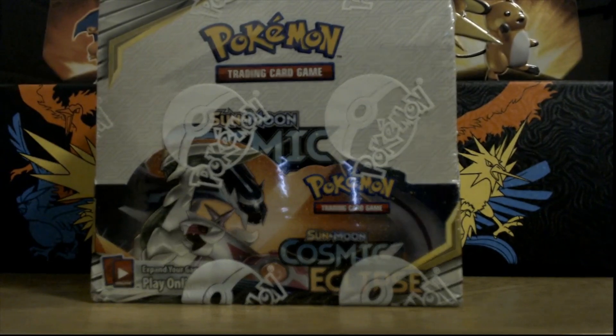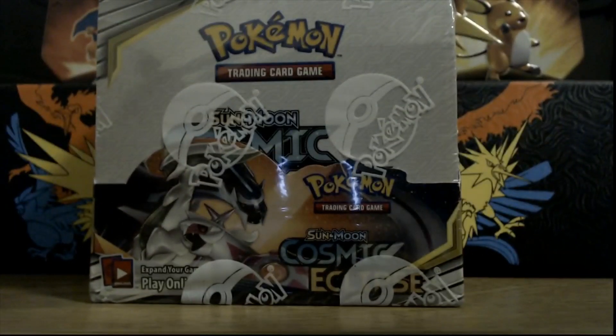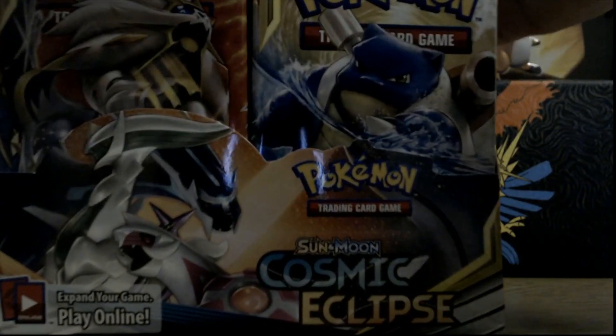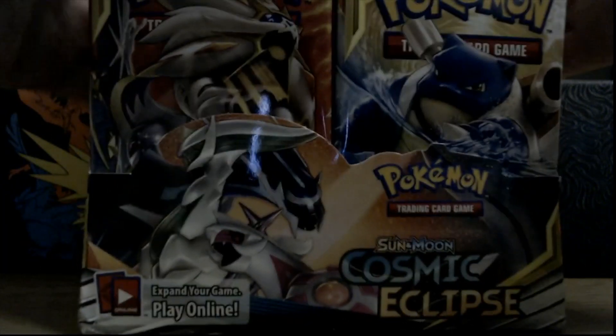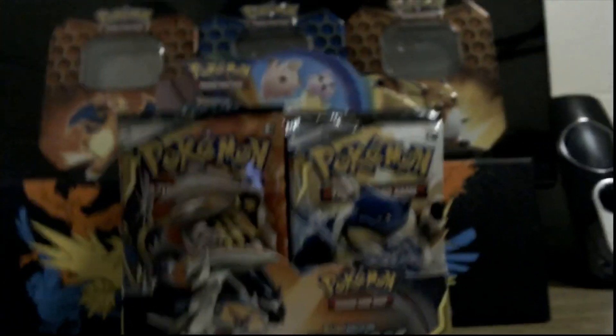What is going on everybody! As you can see today we have a Cosmic Eclipse booster box - it just came in today, I ordered it a couple months ago so I am super super excited. Let's break this open. As you can see on the back - a supreme connection of stars and Pokémon - it's gonna be super cool. We'll pop that up, slide this in, and it's just a little bit out of frame so we'll pull the camera back.